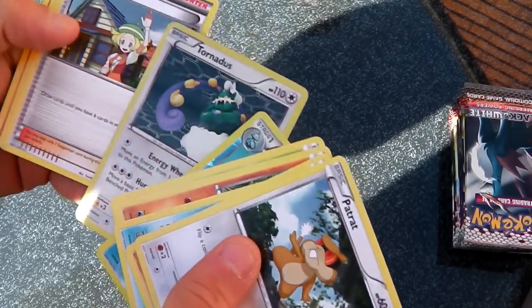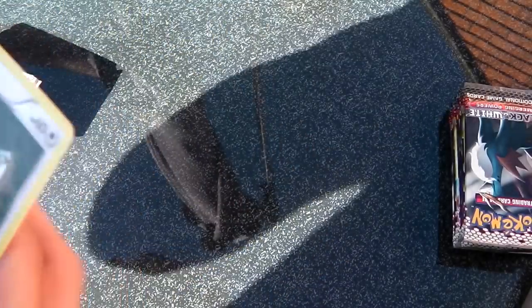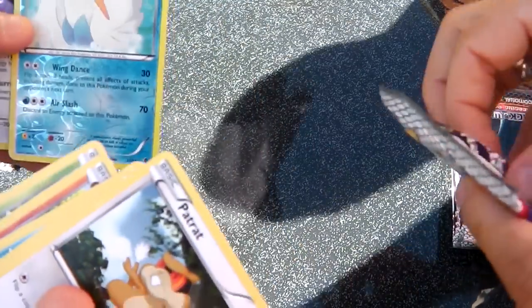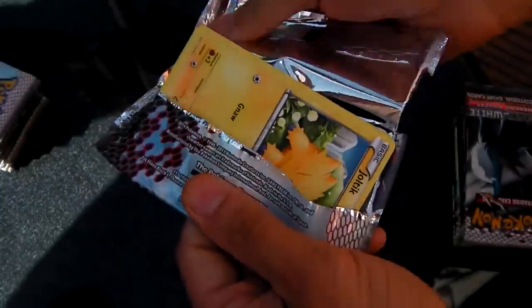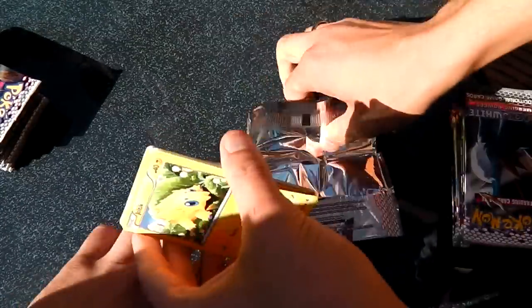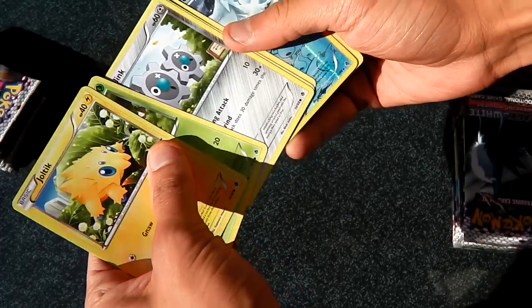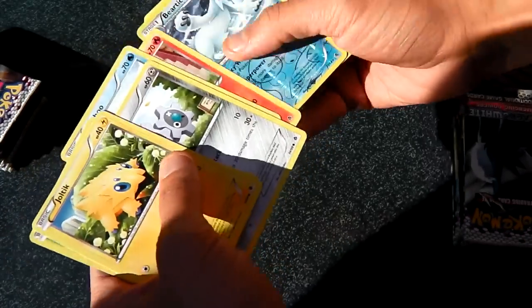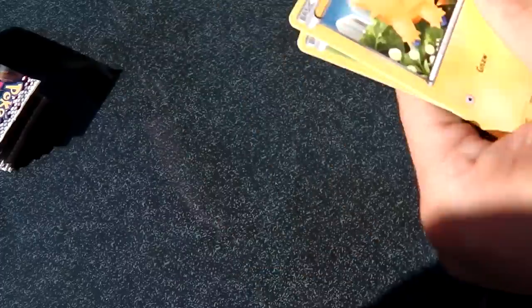We have a Tornadus and a Reverse Swanna. We're still looking for catchers — we need one more. We got a Beartik but not the greatest one. And a Krokorok. And nothing else.